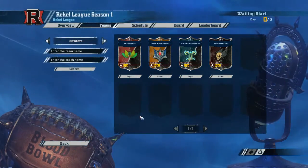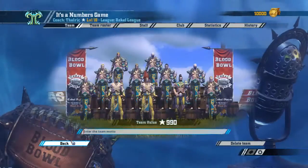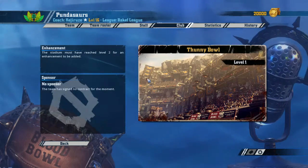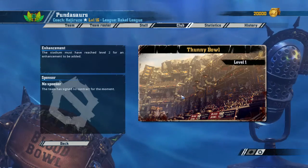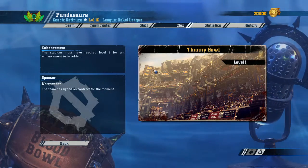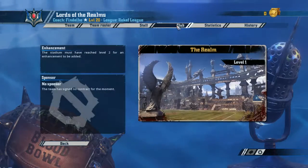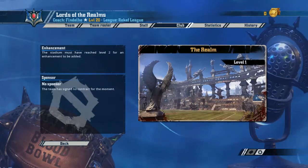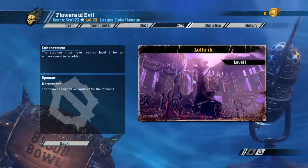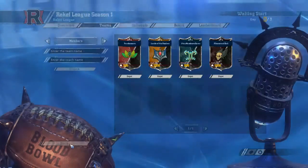Last but not least, we've got my team, Wood Elves — It's a Numbers Game. But before we get into that, we have one more thing to show, and that's the stadium for everyone. Pondasaurus is rocking the Thunny Bowl — the Dwarf or Badlands one, I think. The Lords of the Realms are going with 'the Realm' — simple as that, it's the human one. And the Dark Elves went with the Dark Elf one — it's Lothric, the Dark Elf themed pitch.